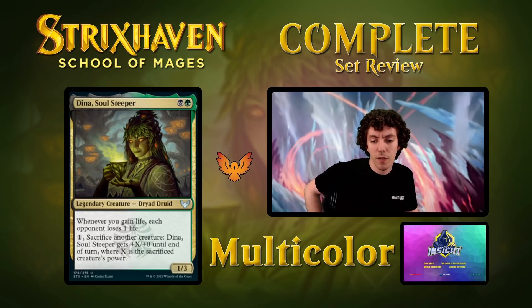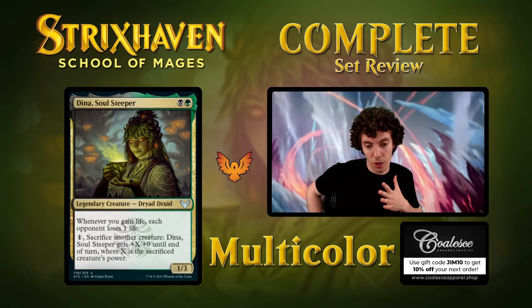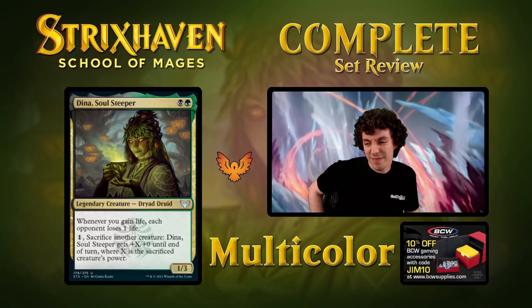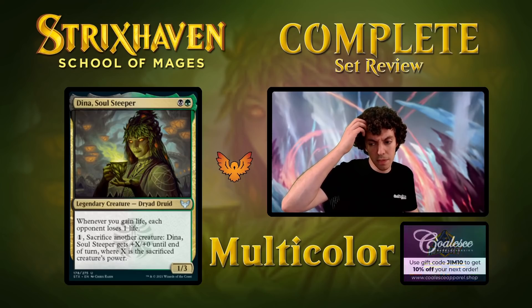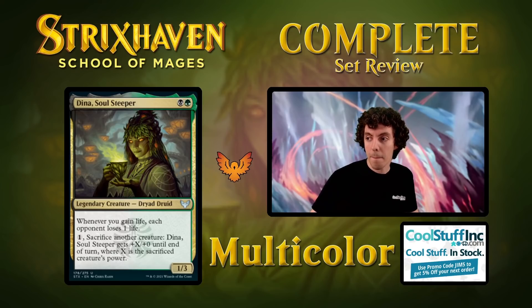Dina, Soul Steeper — black, green, 1/3. Whenever you gain life, each opponent loses 1 life. Important to note: it's not for each life gained — you can gain 10 life but it's only lose 1. Pay 1, sacrifice a creature, and it gets +X where X is the sacrificed creature's power. It's an okay draft card, obviously good with all your tokens. It would have been really good with cat oven. Definitely not constructed playable, but a decent limited card.